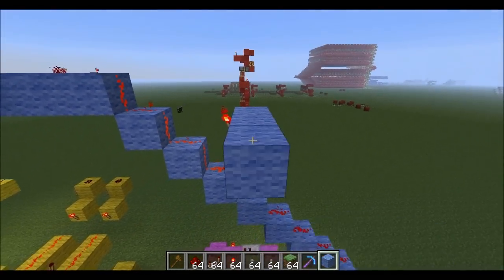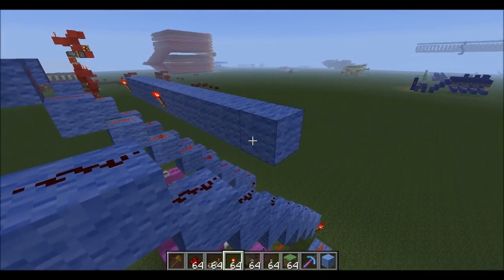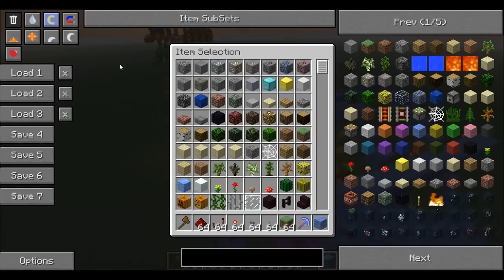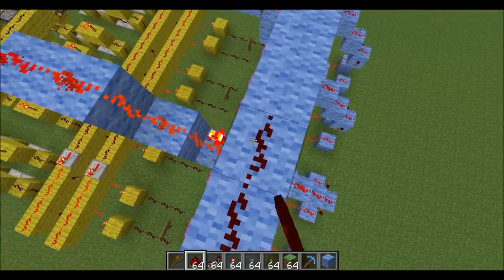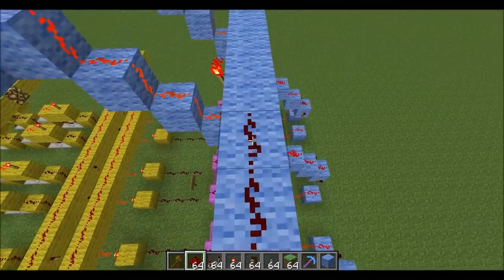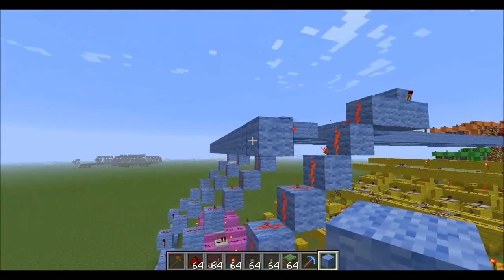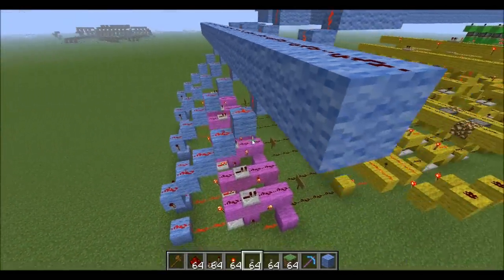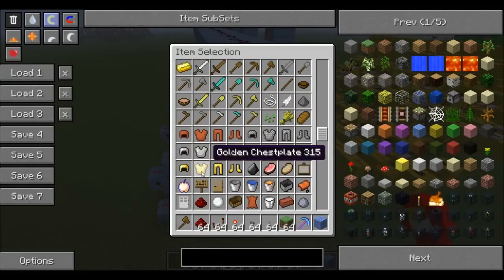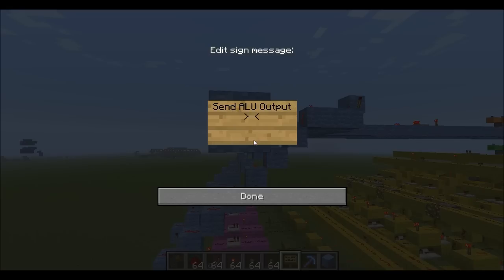That's kind of called flow logic or control logic, where you are stopping and allowing different inputs and outputs from travelling around the computer. So as you can see these torches turn off those torches down here, so nothing will be outputted. I'll bring it out to the same block and label it, so I know what's going on. So this will be called 'Send ALU output to input registers'.